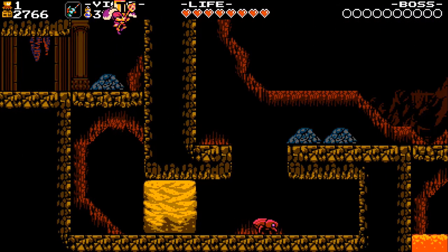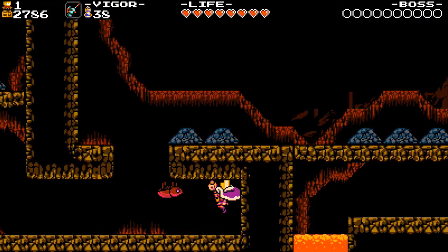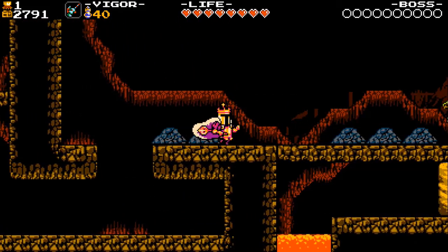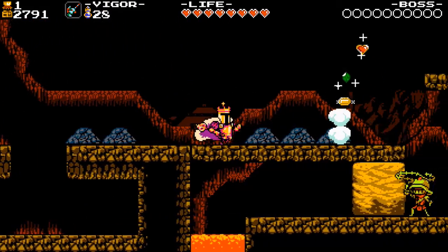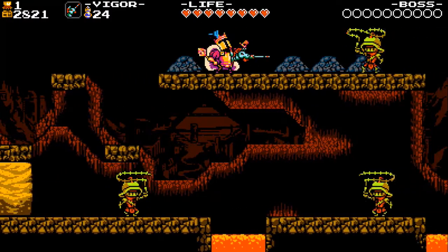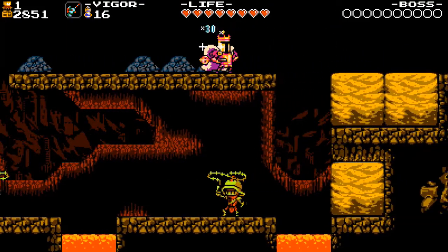And here's a gimmick for this level: these piles simply let you fall through the floor. Continue to the right, killing the Whippicles and avoiding the rock piles if you don't need them. You can't kill Whippicles with a bash because you will start spinning and you will go through the pile.